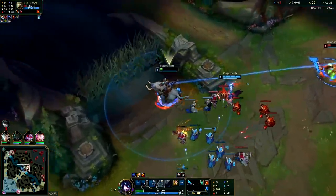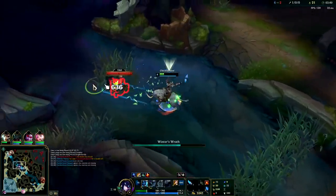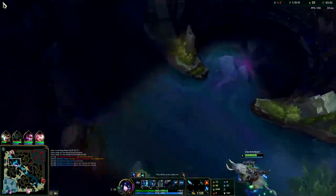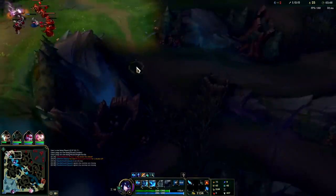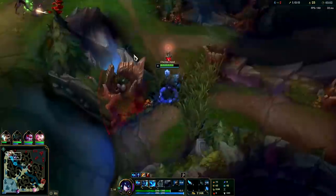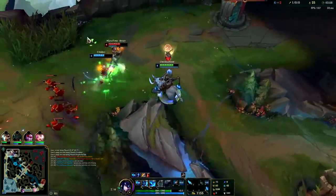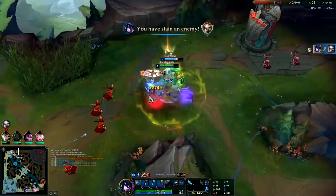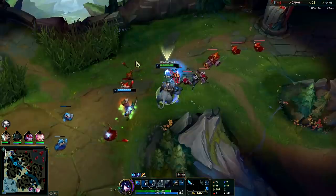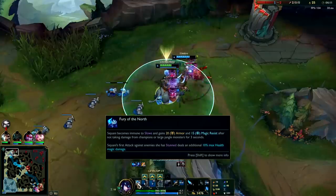I'll head straight for scuttle crab and ping out where Master Yi probably is. You want to W the crab immediately to take off its shield. You don't have to do flashy mechanics — remember you can use any of your abilities while you are mid-dash on your Q. As long as you can come up behind enemies on a gank, your ganks are fantastic. Camille never hit us so we still have our passive up, which gives us armor and magic resist.